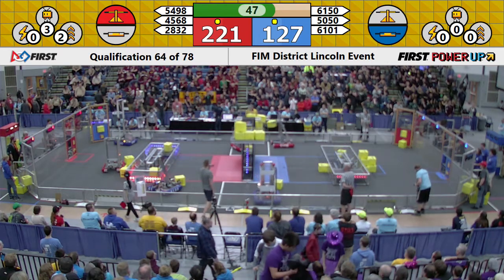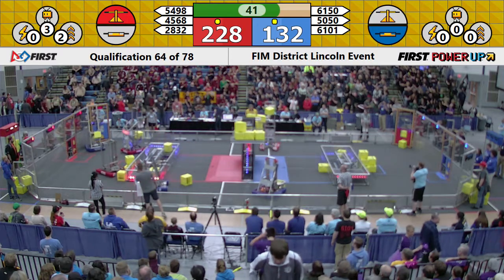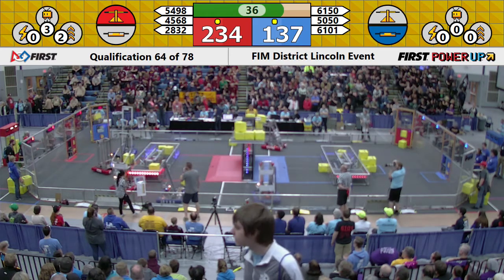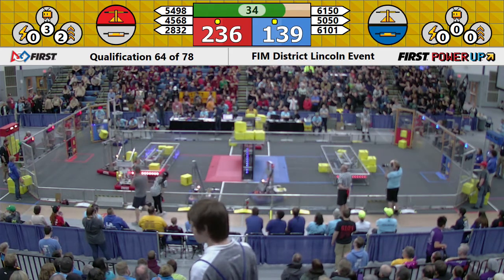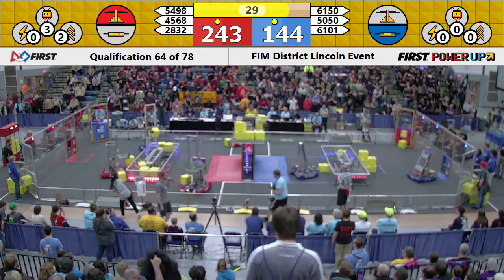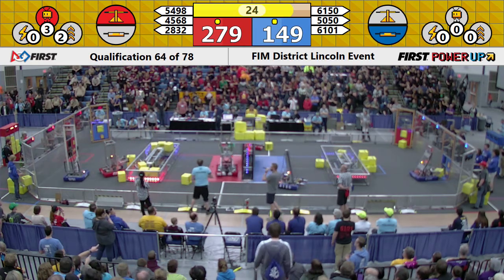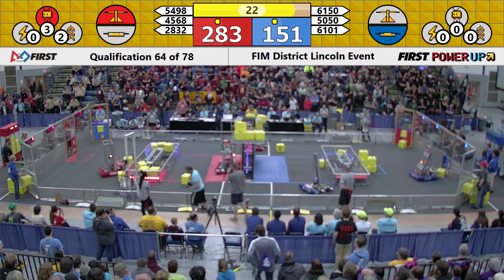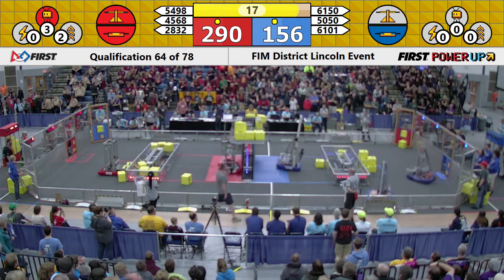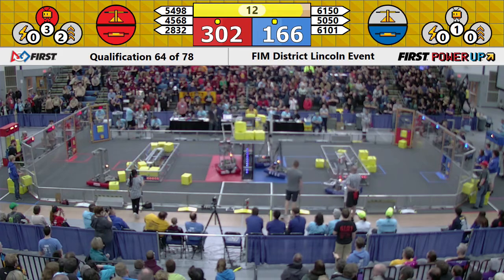61-01 went high, had it placed and knocked it away. Meanwhile, over on the red side, we got 45-68 scoring cubes in the vault logo. 28-32 has some cool writing on the back of their robot. 61-01 is getting cubes in their logo as well, trying to gain the power-up points. That's the sound you heard at a power-up play. The red alliance has used their levitate power-up to gain a climb. 50-50, Cowtown Robotics.